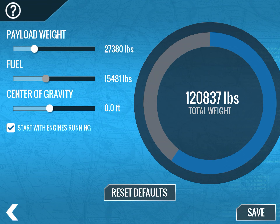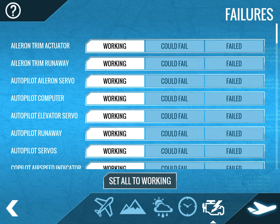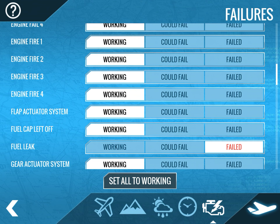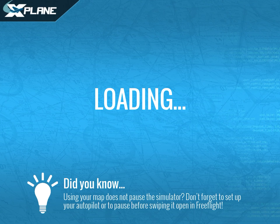Today we're just going to be dealing with an emergency situation. We're going to have a lot of people on board with low fuel. We're going to go to failures, enable fuel leak, and then during the flight I want to enable some more failures. Let's jump into the game on the MD-80.